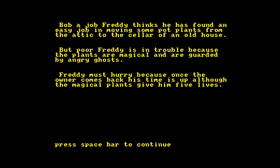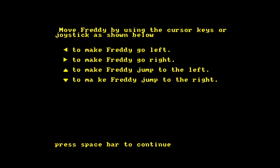Freddy thinks he has found an easy job moving some pot plants from the attic to the cellar of an old house, but poor Freddy is in for trouble because the plants are magical and are guarded by angry ghosts. Freddy must hurry back because once the owner comes back his time is up, although the magical plants give him five lives.